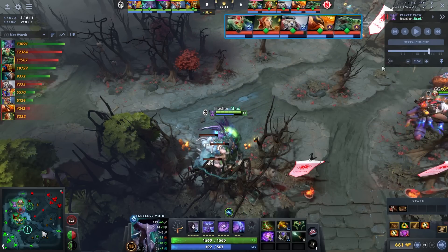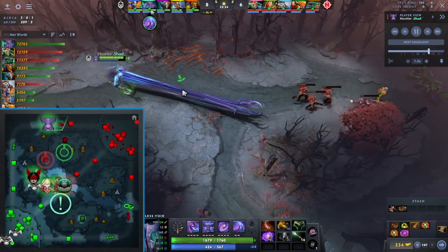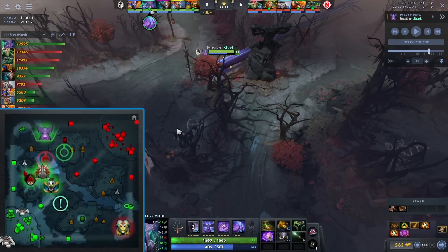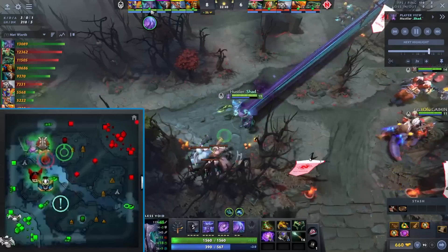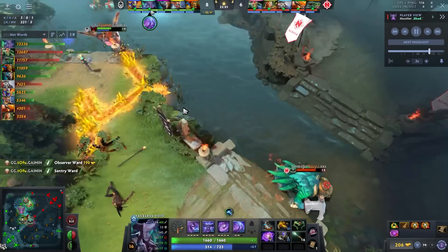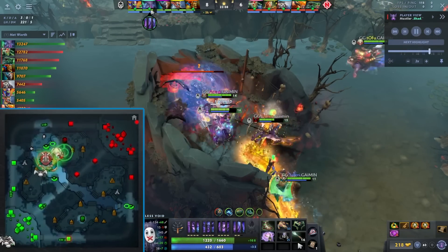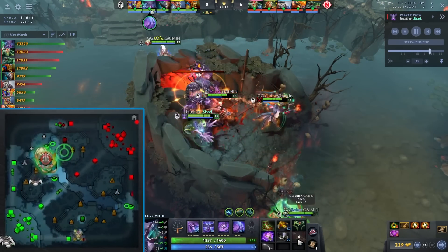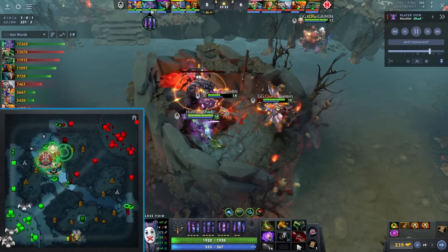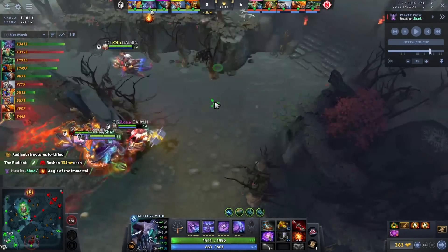Another thing I like is what they saw 30 seconds ago, which should also largely influence you to Rosh: they see Medusa bottom and know it's going to take a long time for her to connect to the pit. Understanding that knowledge is another reason they can Rosh. They clear a couple camps on Faceless Void, and once they get a read that the enemy isn't contesting — especially when they see Phoenix TP top — it's a dead giveaway. If you see two or three heroes completely across the map from Roshan, make the call and get Aegis.